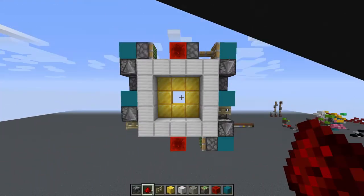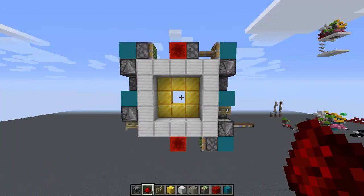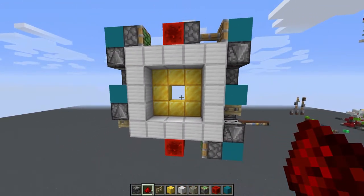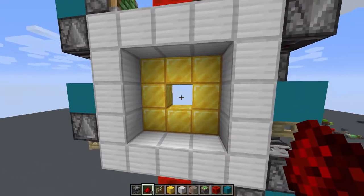Welcome back folks, this is Truffles and today I've got for you another redstone door design. This is the spiral ether door — it's a spiral because I couldn't figure out how to make the pistons all fire at the same time, and it's an ether door because it has a hole in the middle of the thing.